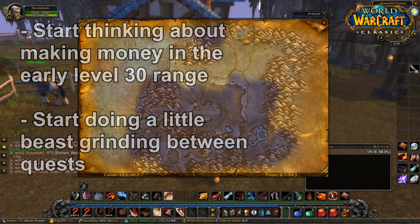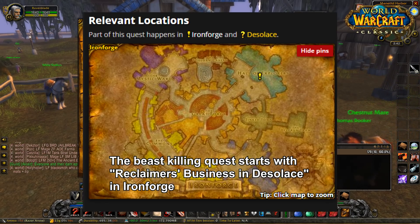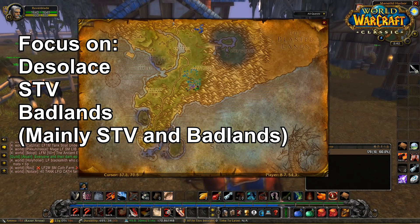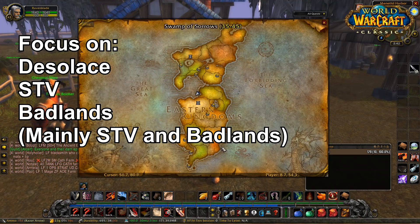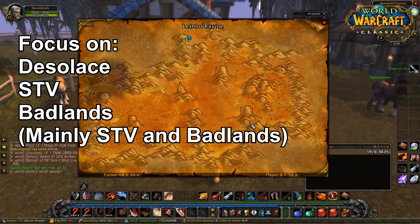The first zone I'd recommend going to is Desolus - basically do the quests there since a few of them require you to kill beasts. You want to prioritize quests that require you to kill beasts. So you've got Desolus, Stranglethorn Vale which is another really good one because you'll be killing loads of beasts there, and finally Badlands. I'd recommend prioritizing those three zones so you can start to accumulate enough money for your mount.